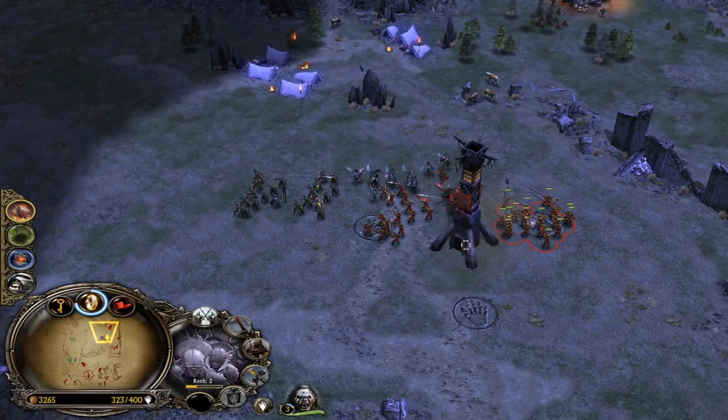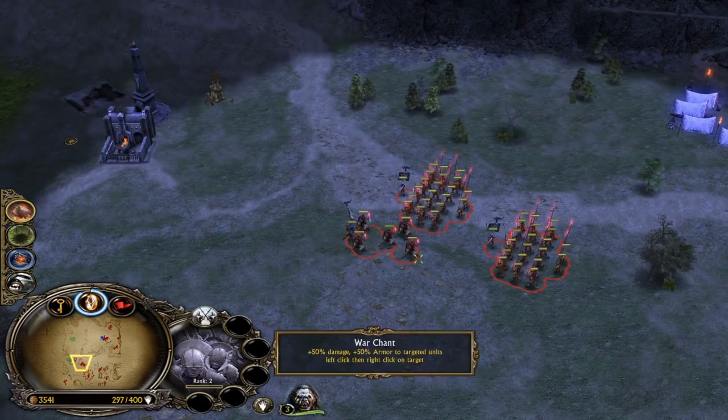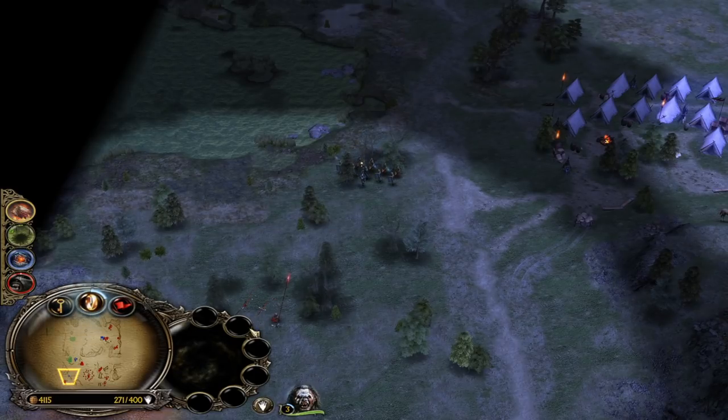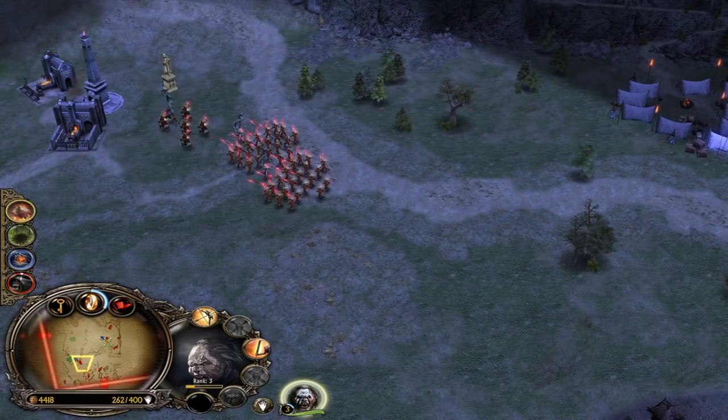We won't be able to win this fight - he has highly leveled Gondorites and combos and we have no leadership. We need to use War Chant offensively to destroy this outpost at the bottom left side. Let's go - hopefully it's enough. Lords has to join the party.